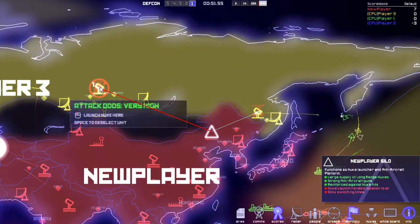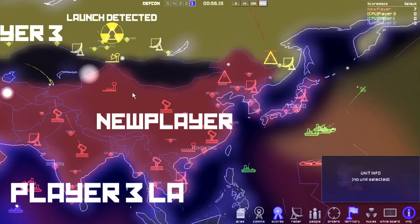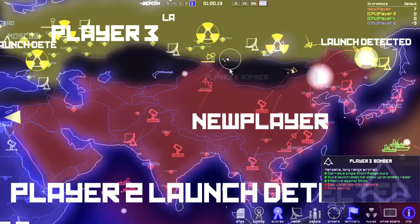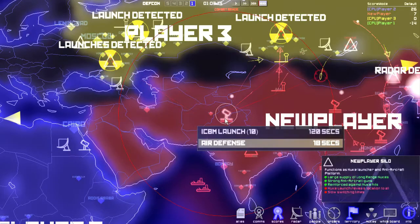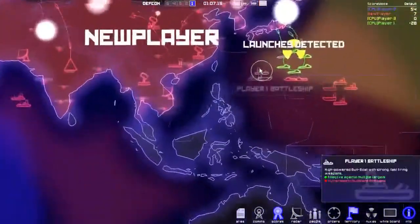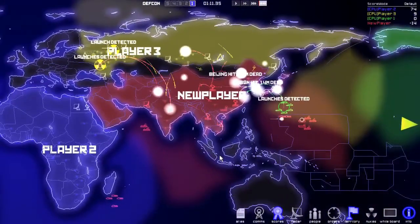We're going to reveal one of our silos in an attempt to nuke them while they're busy shooting bombers. Nuclear launch is detected, guys — all hell has broken loose. There are nukes everywhere — they're just launching everything, they do not care. Fine, if you don't care, neither do we. My ICBM launch — launch them all. I'm getting nuked, guys. The glorious Republic of J-topia is kind of getting wiped out.